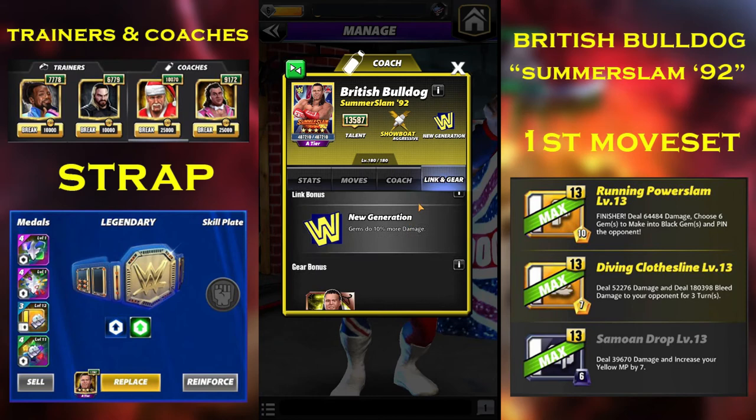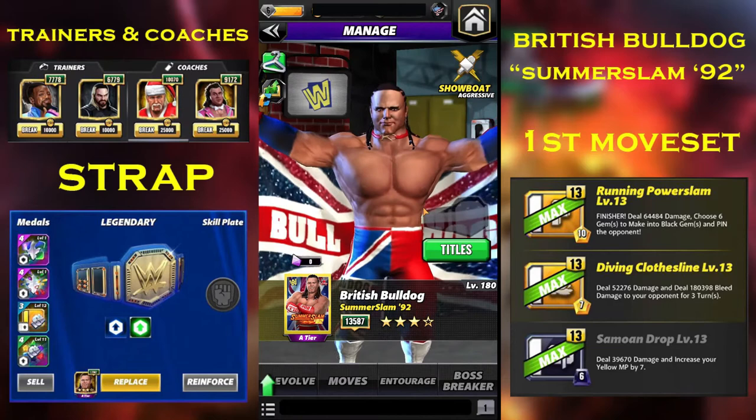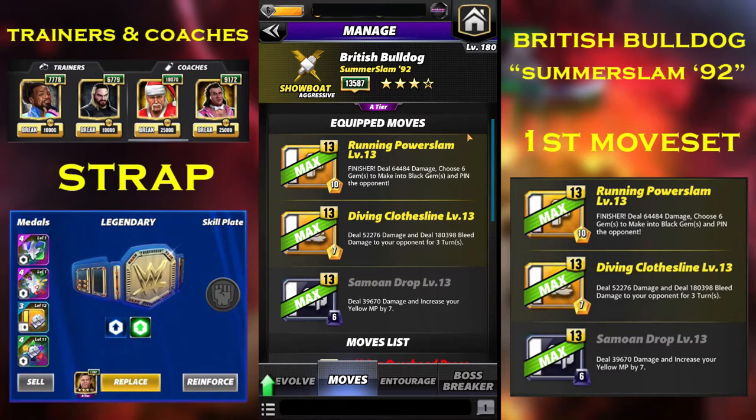The first moveset we're gonna look at is what you can do at 2-star. The running power slam is a 10 MP yellow move finisher that did 64.4k damage, chooses 6 gems to make into black gems, and pins the opponent.